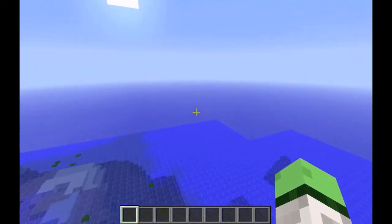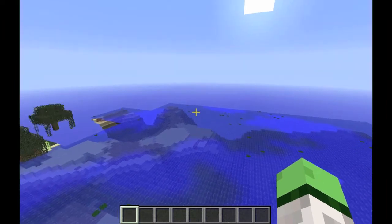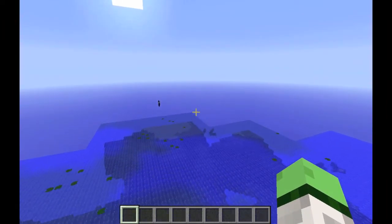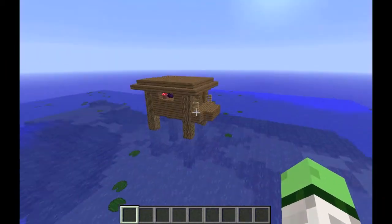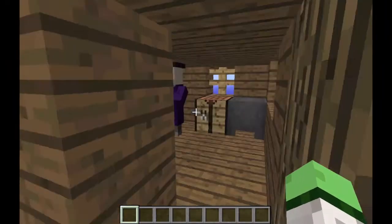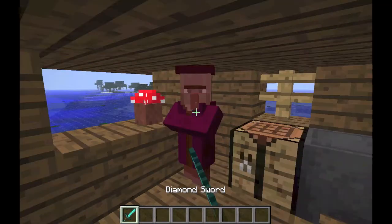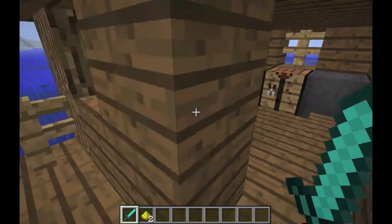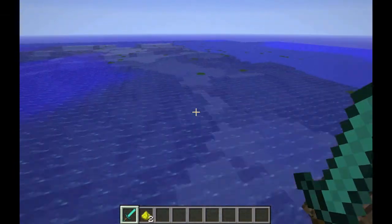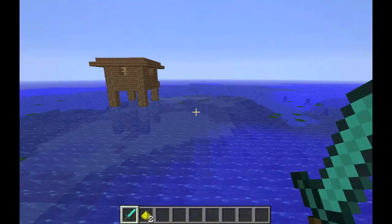The chunk should be somewhere around here. There's a witch in the witch hut — wow, first time seeing that. But here is the witch hut, as you can see. I'm just going to kill you for lols. If I'm right, the chunk should be somewhere around here. So let's go open up this world in MCEdit.